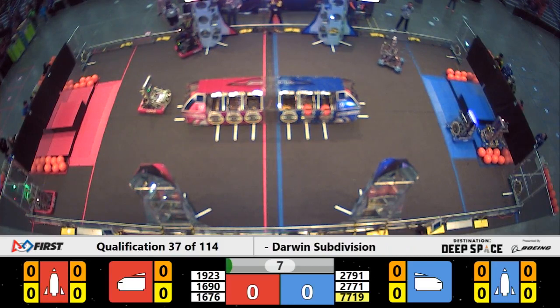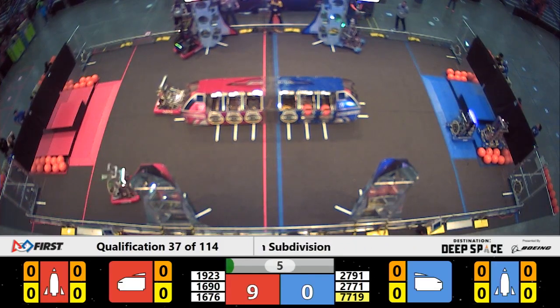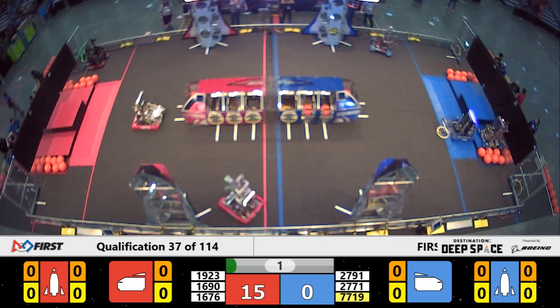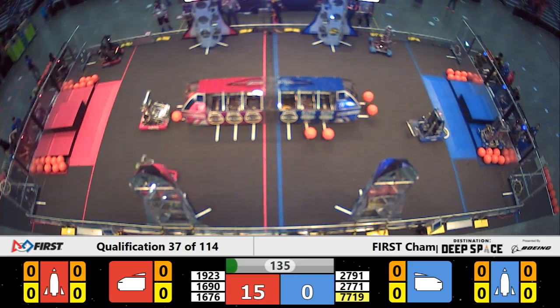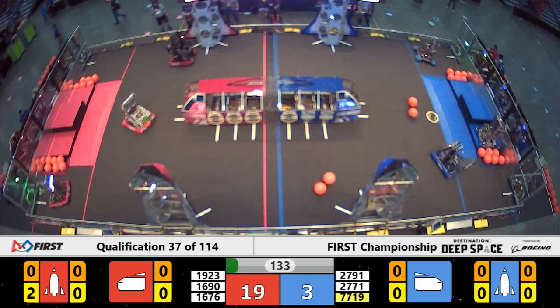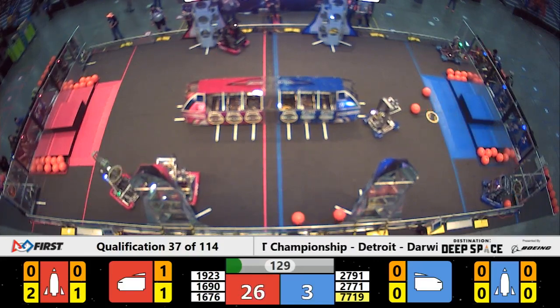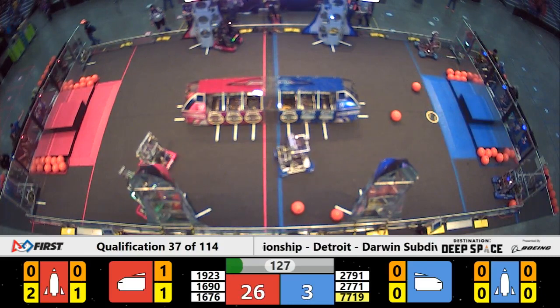We've got quick work by that Microsoft machine, Orbit, out of Israel. They easily place a hatch panel on the middle level, and they make it two, all during the Sandstorm period. That's a big move by Orbit, giving the Red Alliance a substantial lead coming out of the Sandstorm period.